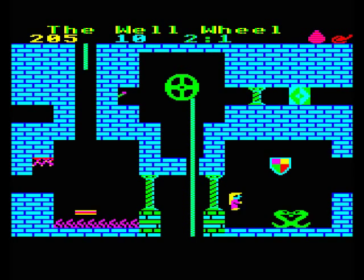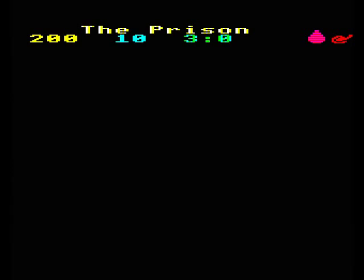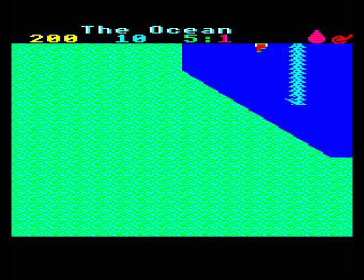At the top of the screen we've got the title of the screen we're on. That one's the wow wheel, this is the east wing. I think 10 might be the score. The 4 colon 0 is showing the actual coordinates of where we are, where the screen is.